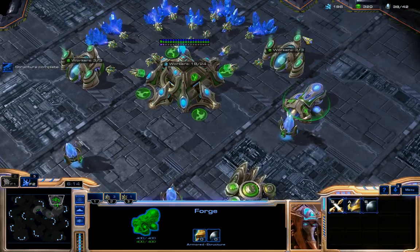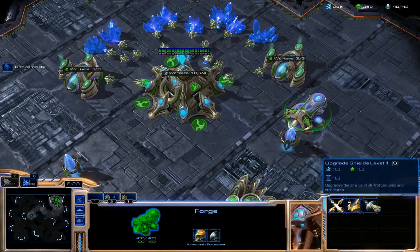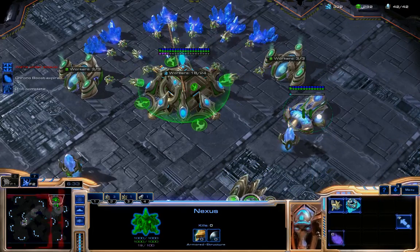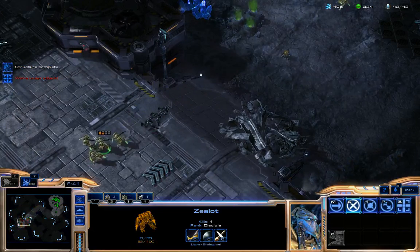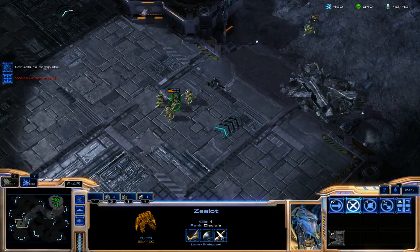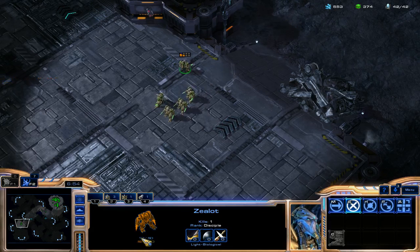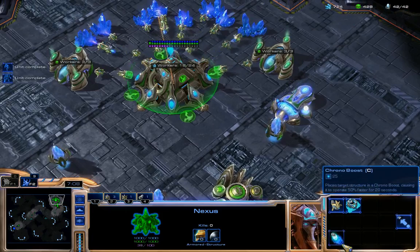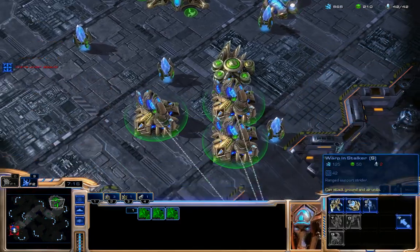Of course there are a lot of units, but these are the most important. I can also create attack upgrades and speed them up with Chrono Boost. These Zealots are very strong. Don't forget — if a unit is damaged, its shield (the upper bar) is quickly recharging, so I can pull it back and let the shield regenerate.